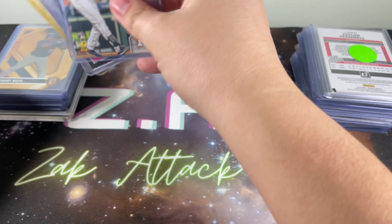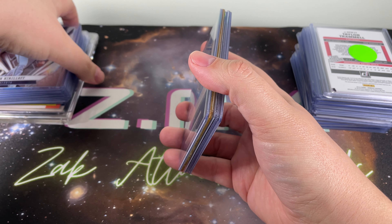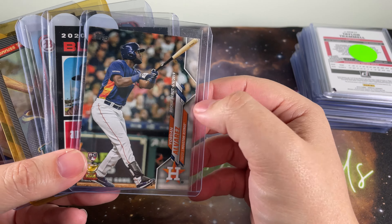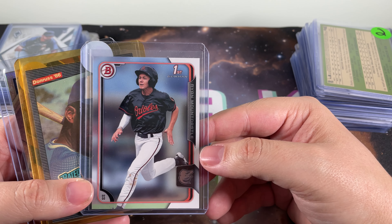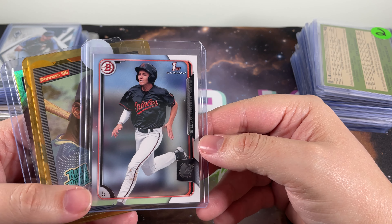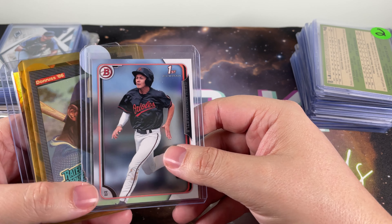Onto the next deal — another guy I bought a number of things off of. Yordan Alvarez rookie debut — didn't have it, so yet again another one. Bo Bichette, yet another rookie of him. Ryan Mountcastle — I think this kid really has a bright future with the Orioles. If he can get together with Cedric Mullins, our 30-30 guy, and Adley Rutschman coming up, and hopefully the young pitching staff turns into something, I think we're really going to have something. But this is his first Bowman — didn't have it, so now I do.